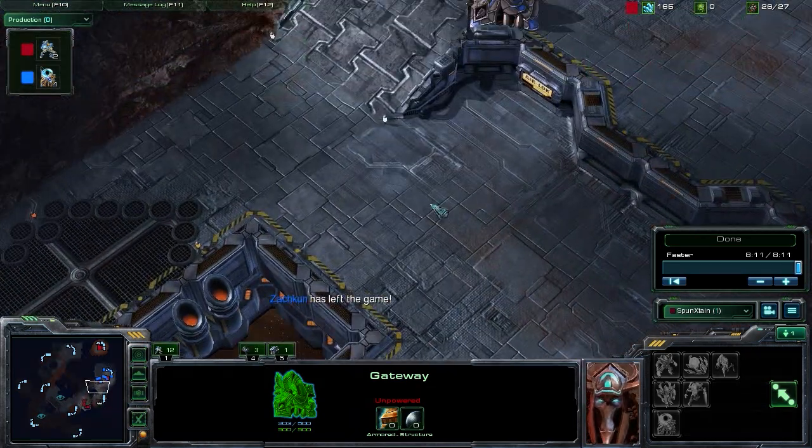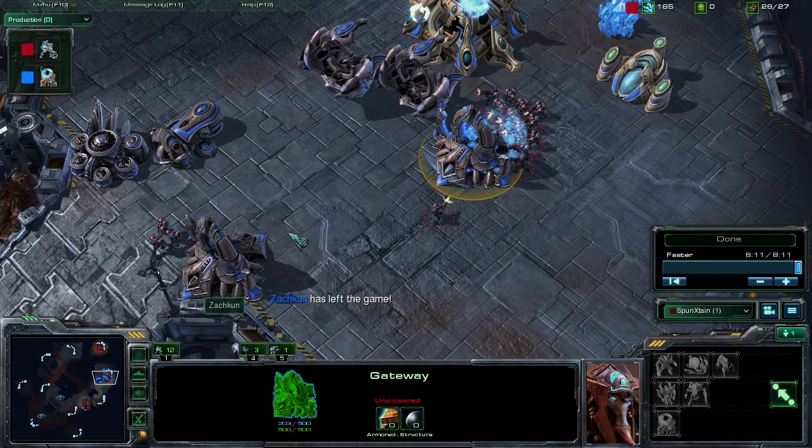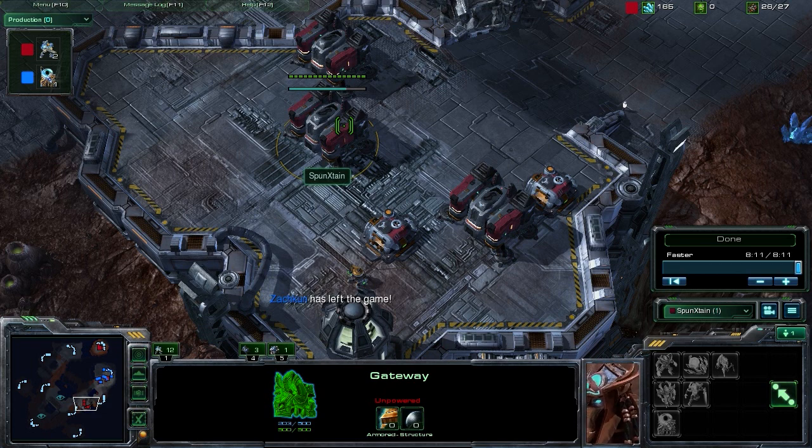Placement, push timing, and target prioritization when you move into their base are all super important. So we just took a look at Spunekstain's proxy base and proxy barracks build — really cool build, give it a try sometime. This has been ForStarCraft2 Strategy. If you like our videos, please subscribe to our channel. Keep watching and keep gaming, guys.